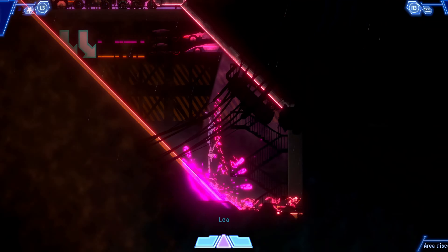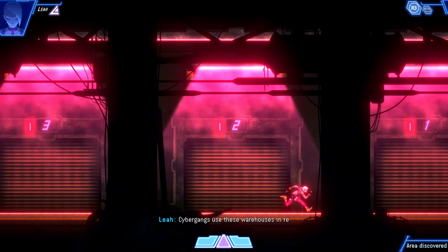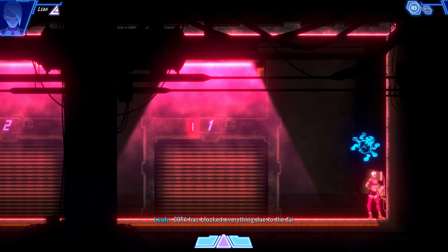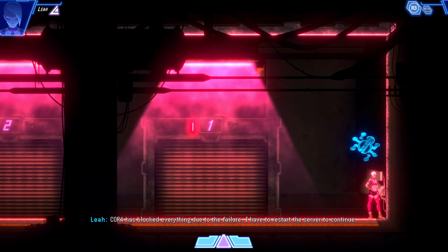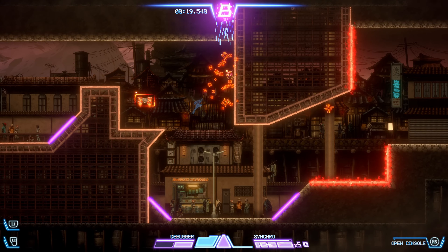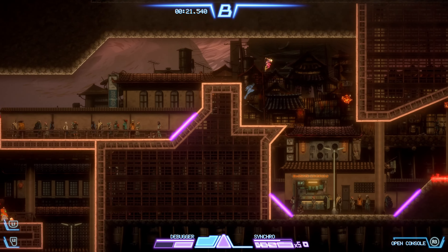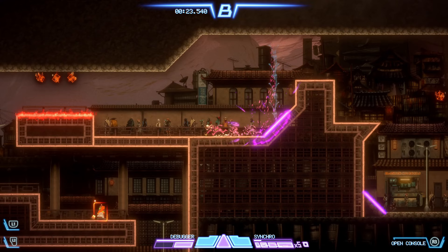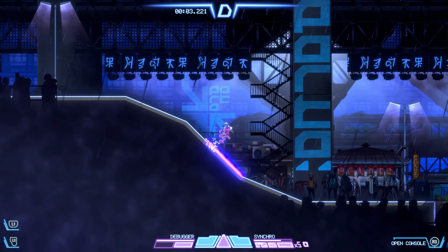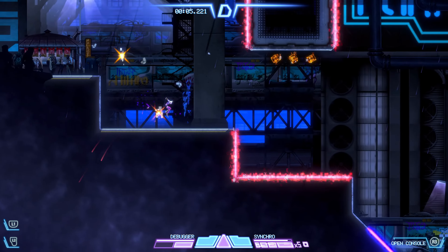One area where Eden Genesis stands out is its challenging gameplay. The game is designed to push players to their limits with combat and platforming trials that demand precision and speed. Combat challenges, however, can feel a bit slow and cumbersome compared to the fluidity of the platforming sections. The combat levels often require you to take out all enemies in a small arena, which can disrupt the game's overall flow.